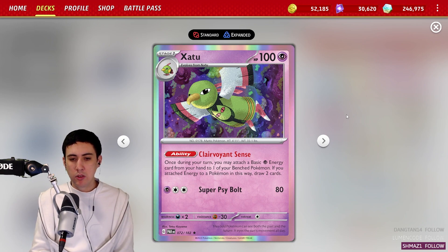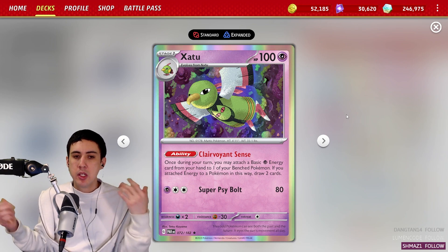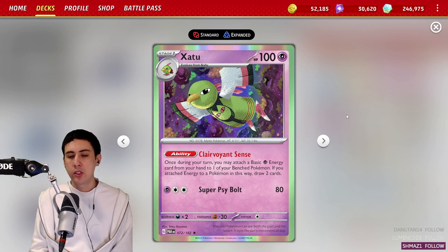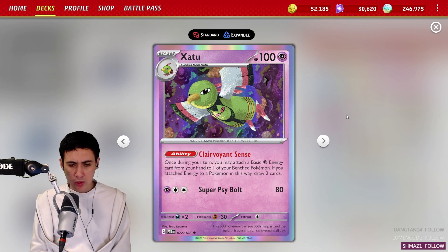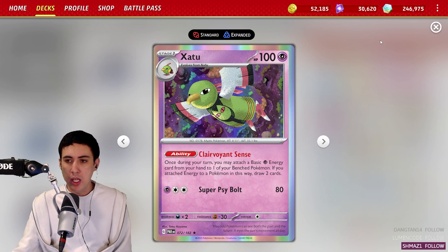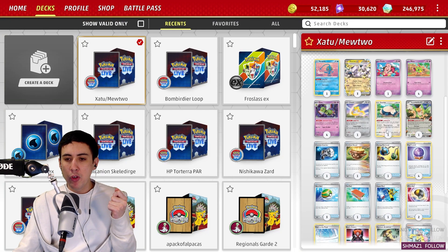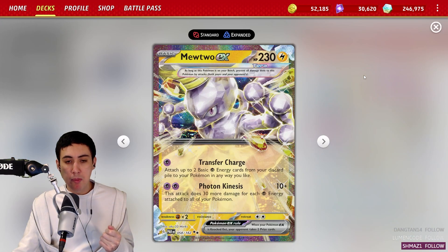It accelerates energy from the hand and draws two cards at the same time. The boon here, of course, is that Xatu is a one-prized Pokémon. So it can't really be targeted the same way that Shadow Rider Calyrex tends to be, especially with its dark weakness. Xatu is a very appealing energy accelerator and card drawer at the same time. And when paired with Mewtwo, you've got a reasonably potent strategy — not super competitive, but a great way to make Mewtwo work.